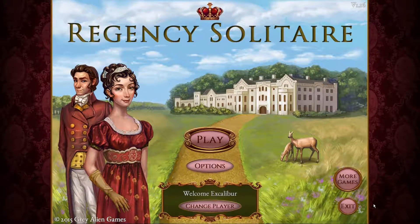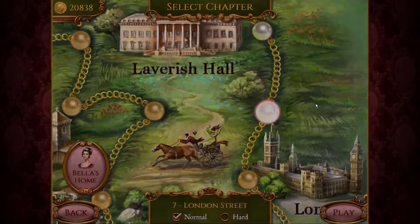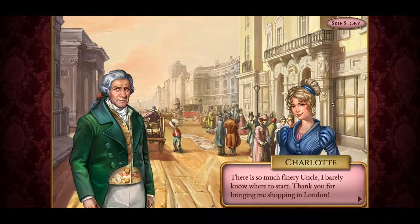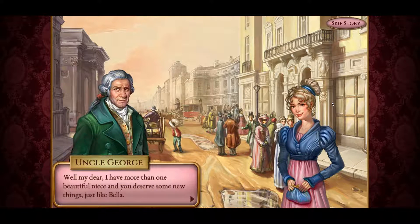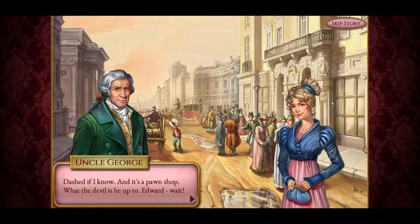Hello everybody, welcome back to Regency Solitaire, this is Excalibur. We had to go back to Leverish Hall and fill that out, now we're going back to London. Charlotte says there's so much finery she barely knows where to start, and her uncle thanks her for bringing her shopping. Then she spots someone — that can't be Edward leaving that pawn shop over there!